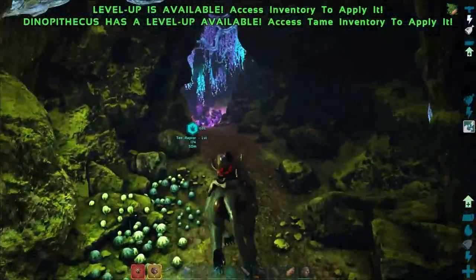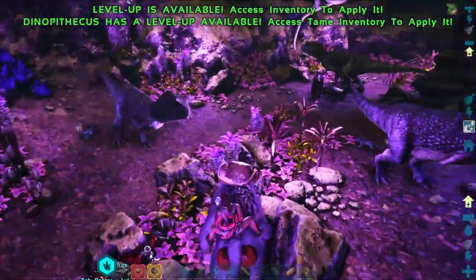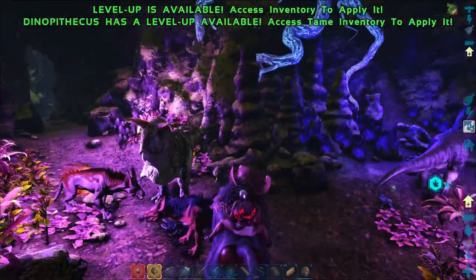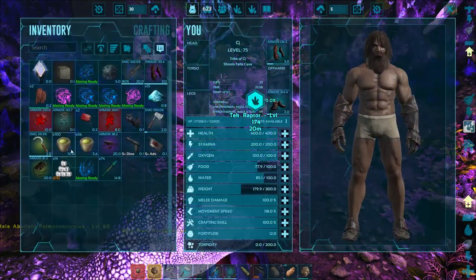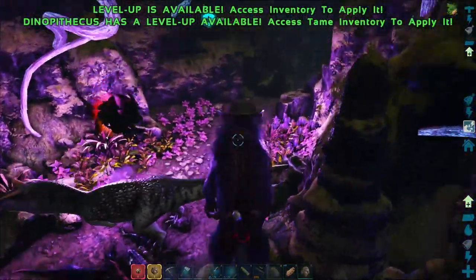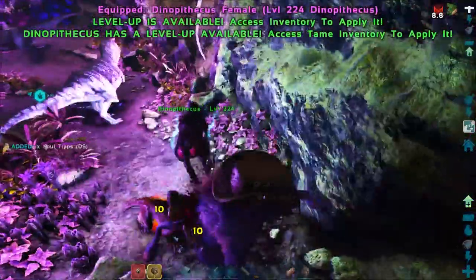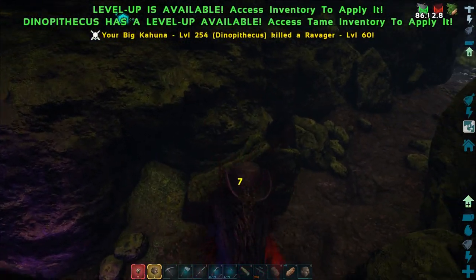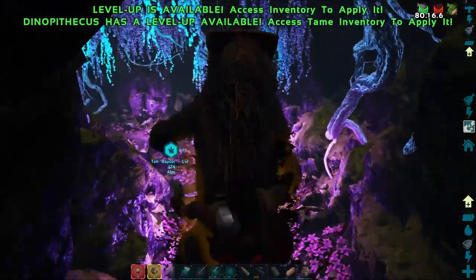All right, let's keep going. It looks like we've found our way out of here now. The only issue is how the hell am I going to get food into this tech raptor without pissing everything off in this room first? That's what I'm worried about. So my question is: do we fight everything over here and then try and tame it? We need to kill the ravagers because they're going to mess us up with their bleed. There we go, we're good.